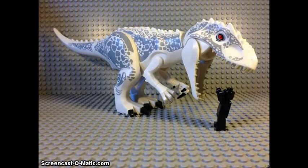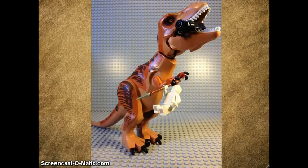Next up is the D-Rex — a new dinosaur they're talking about. It's white and gray with white eyes, and it's got a little Lego figure it's about to eat. That's one of the new dinosaurs, which is pretty neat.